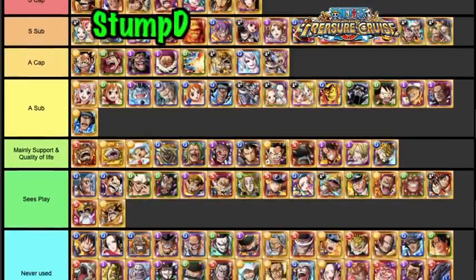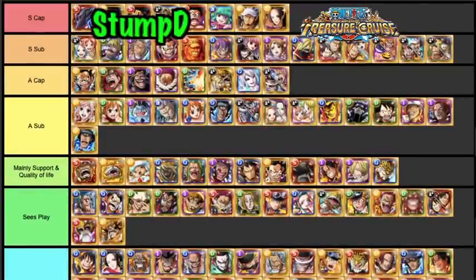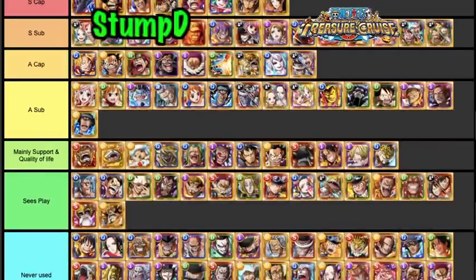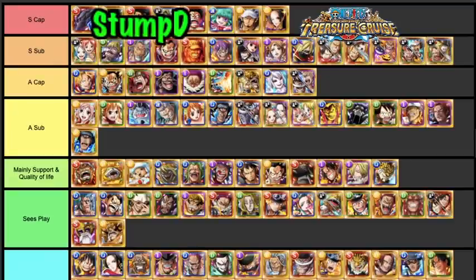Bullet is definitely an S Tier Captain straight up — absolutely monstrous. He's a 4.75 times captain ability that's super effective against all types. He can be partnered with a lot of good legends as a color captain for QUICK, STR, and INT. His special is very good even if you don't have normal attacks only — super effective against all types means you can output so much damage. Hybriding Bullet with the new Kaito is going to be really interesting.